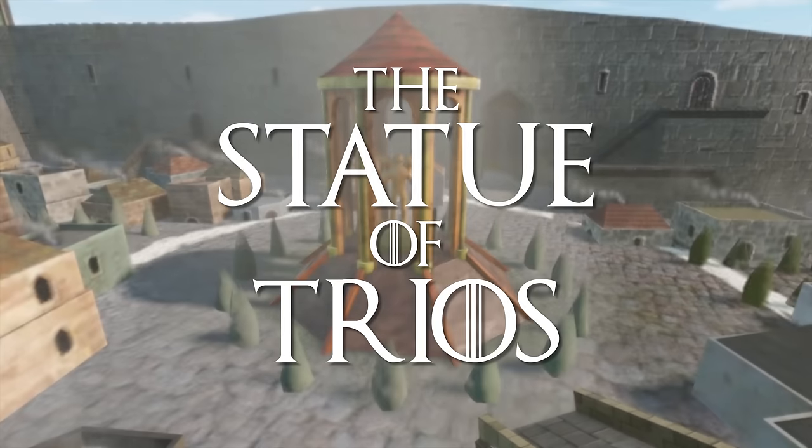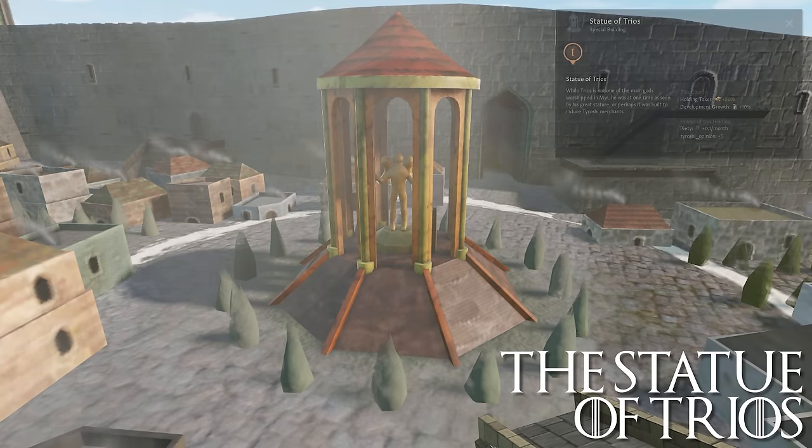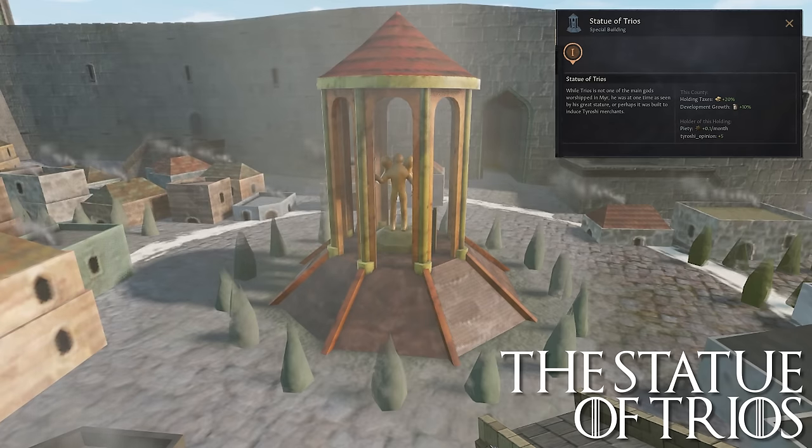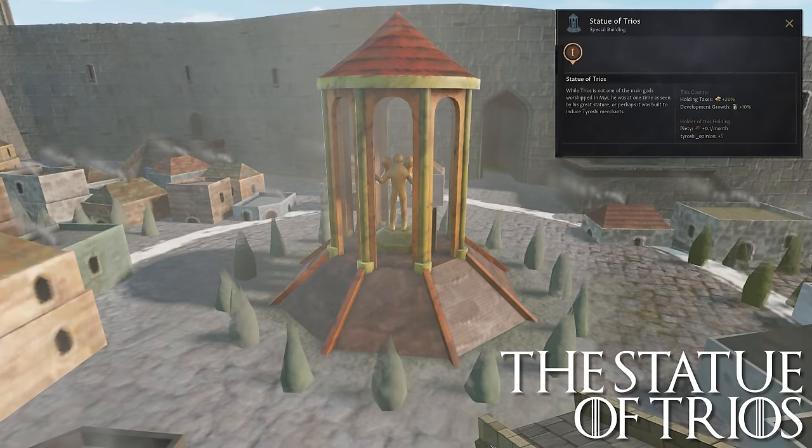The Statue of Trios: while Trios is not one of the main gods worshipped in Mir today, they were at one time. This great statue is a relic of those times, or perhaps it was built as a ruse to entice Tairoshi merchants. This special building provides plus 20% holding taxes to the county and plus 10% development growth. The holder also receives plus 0.1 piety per month and plus 5 opinion from those of Tairoshi culture. Tax is always welcome, especially in the hands of stewards or republics.